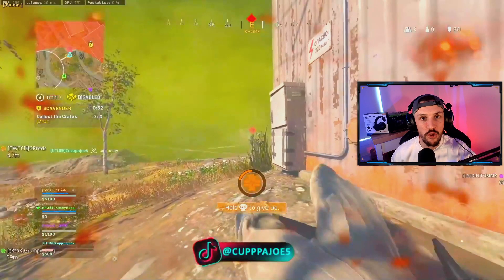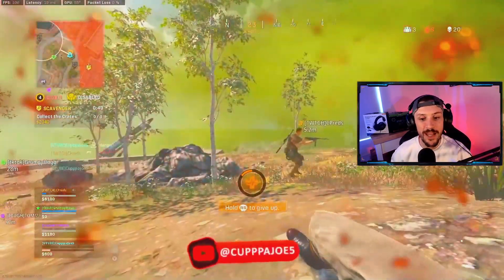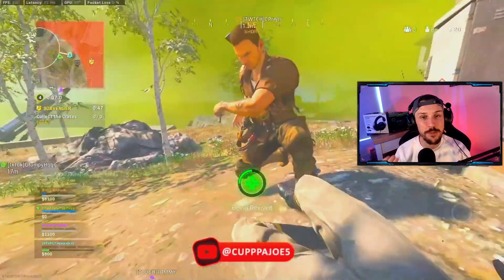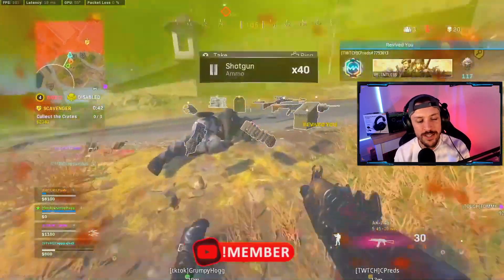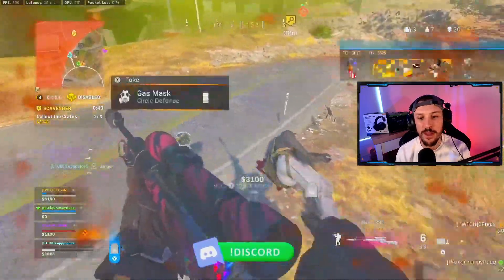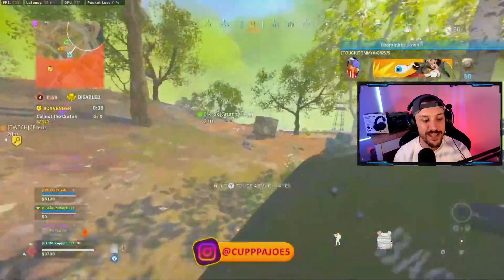I fast-forwarded through flying back in. Unfortunately I got downed by a live ping right here, but Preds does a great job clutching up and goes in to res me. I specifically fast-forwarded to here because I want to talk about this end game. We have two other teams and we're all live — so two teams, four people total. I spot guns nearby so I grab those, quickly get plates for my teammates, and we're in a good spot.